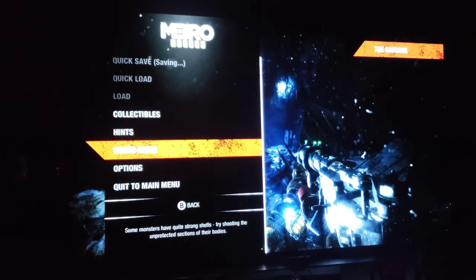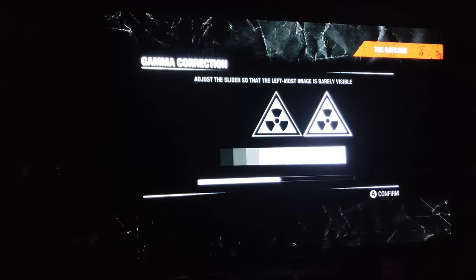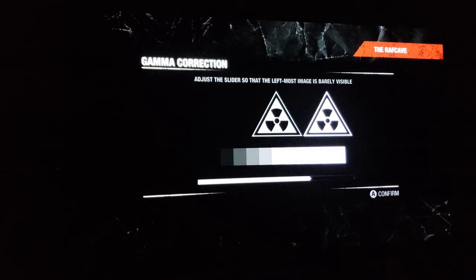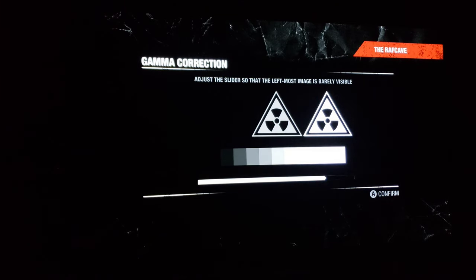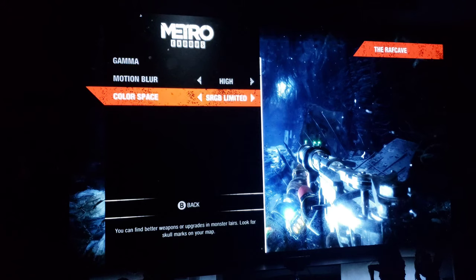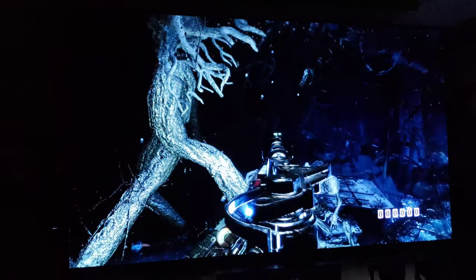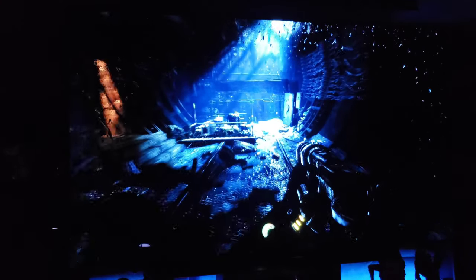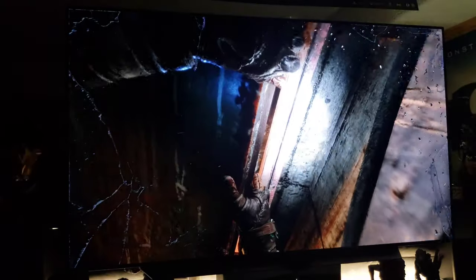This is the very beginning of the game right here. Let's check out if there's any options for video. Looks like gamma - we got left is barely visible so we're gonna turn it up a little bit to make sure we see that last one. There's only two bars. Color space - we'll just leave it there. Alright, that's better - you can see a little more of the background. This game definitely has some detail, you got a flashlight.